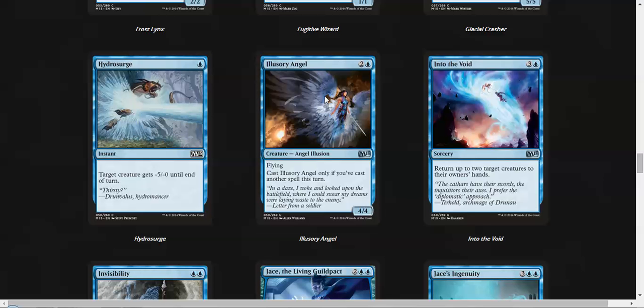Illusory Angel is very good if you're able to cast another spell, and you can do it with just some sort of cheap spell. It's a 4/4 flyer and there are very few flyers in this format that can stand up to it, so I think this card's very strong. Into the Void was very, very good in Avacyn Restored and I think it's also very, very good in this format.